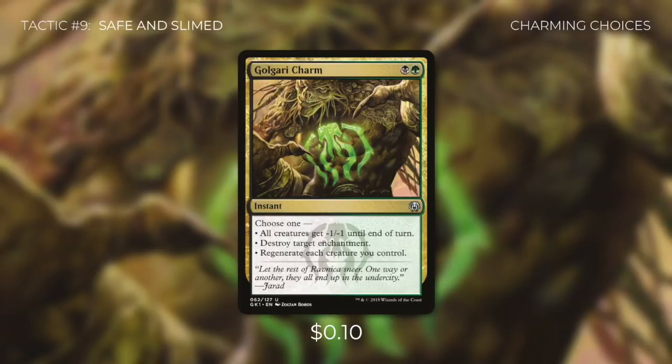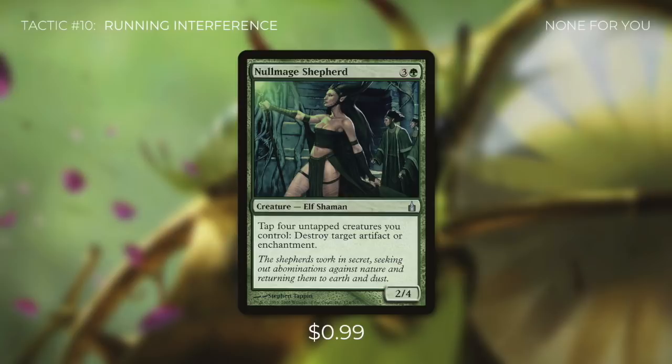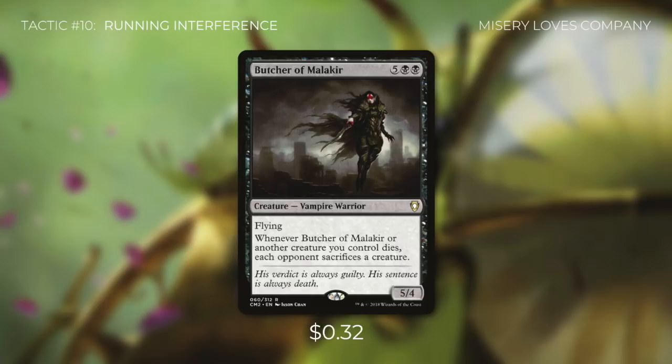Tactic number 10: Running Interference. As always it's good to have some interaction to deal with what our opponents are doing. First up there's Caustic Caterpillar, which we can pay one green to sacrifice to destroy target artifact or enchantment — and sacrificing is actually a good thing for this deck as it triggers our abilities. Then there's Nullmage Shepherd, which has tap plus tap any number of creatures you control to destroy target artifact or enchantment — and we can use our saprolings to fuel it. And finally there's Butcher of Malakir, which has whenever it or another creature we control dies, each opponent has to sacrifice a creature — making it very easy to decimate our opponents' armies just by sacrificing saprolings.